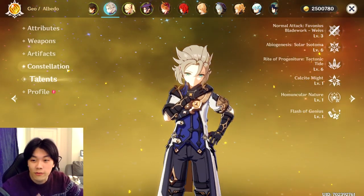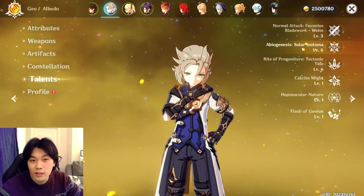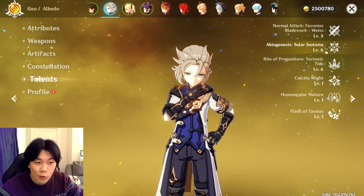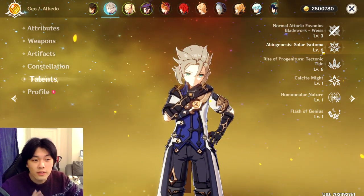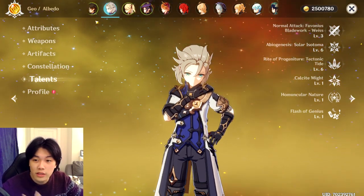His ability Abiogenesis: Solar Isotoma is pretty awesome. It's very easily accessible and definitely one of those abilities that feels very smooth and clean when you play around with it. The first thing we should talk about are the weapons.